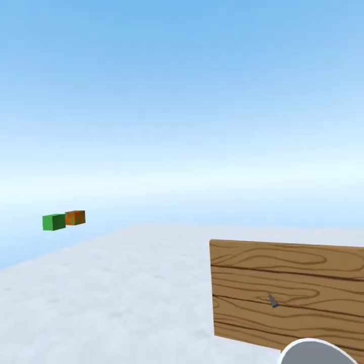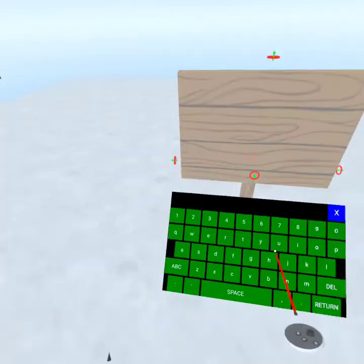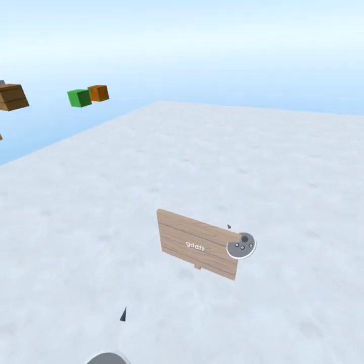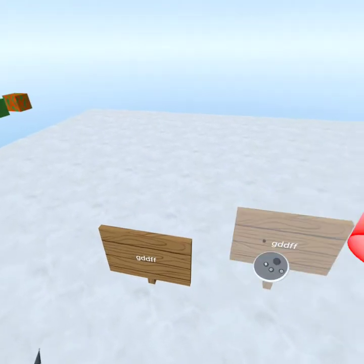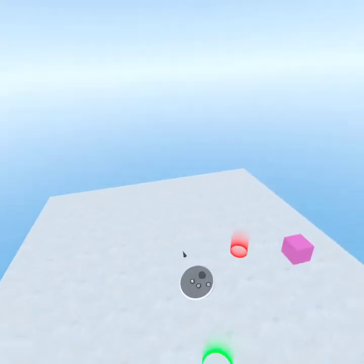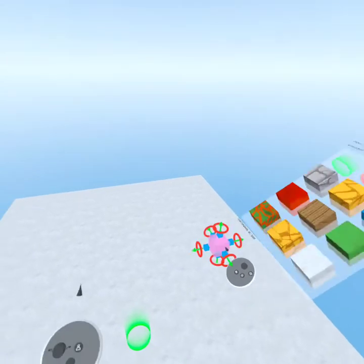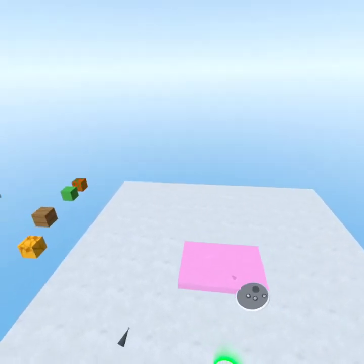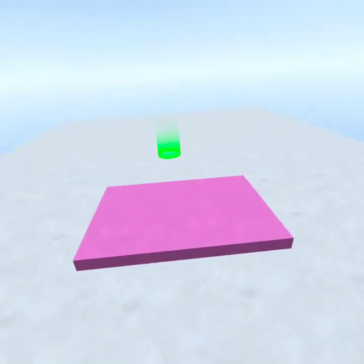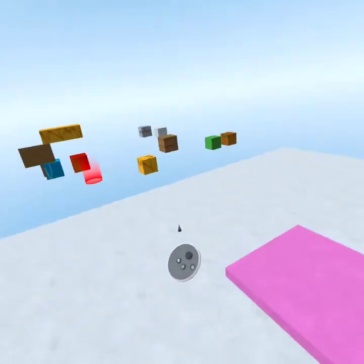This is a sign. You can write on it — I'll end with this pencil. You can write whatever you want on it and place it in different areas. I'll explain different tricks with that sign. Bouncy blocks: if you touch them, you bounce. That's the whole thing about bouncy blocks.